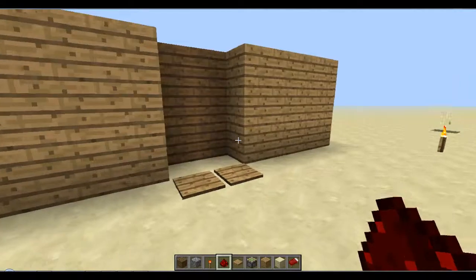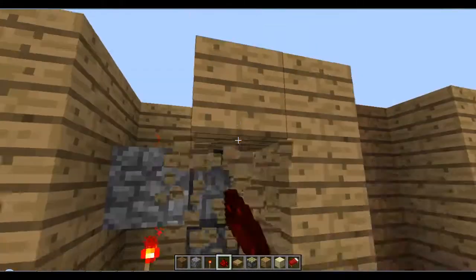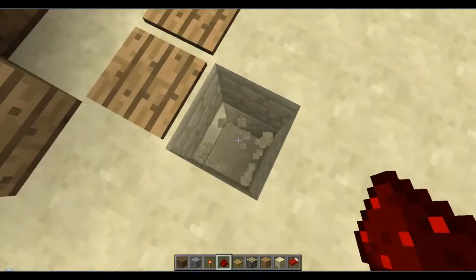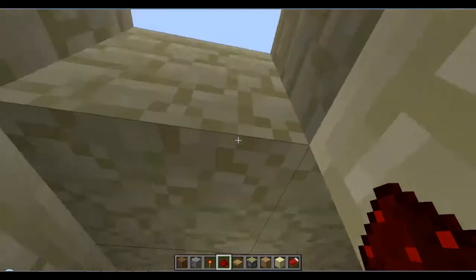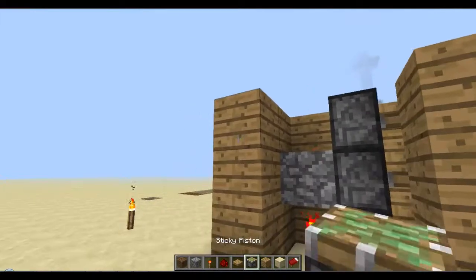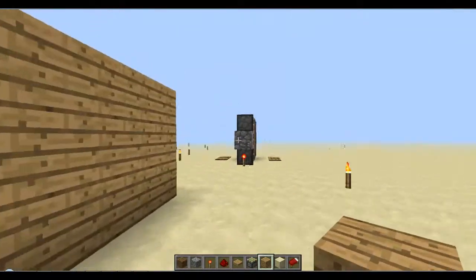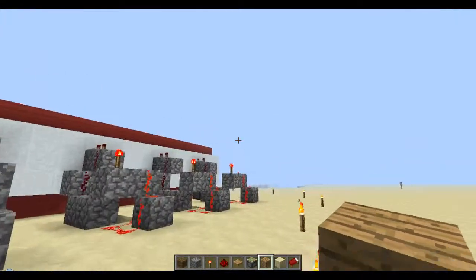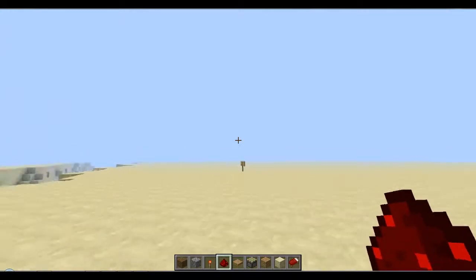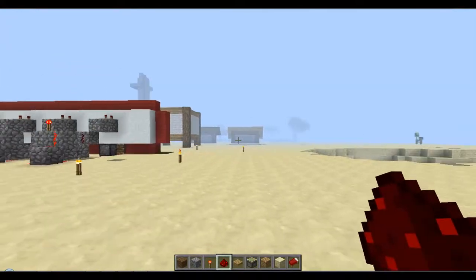This is what it looks like with walls around it — it needs to be higher than the door. Same concept inside: the torch. I need ideas for what to build in my next let's build. I'm planning on just building a barn, and I'll build it here as well. Like, comment, favorite, and subscribe. Thanks for watching, bye!